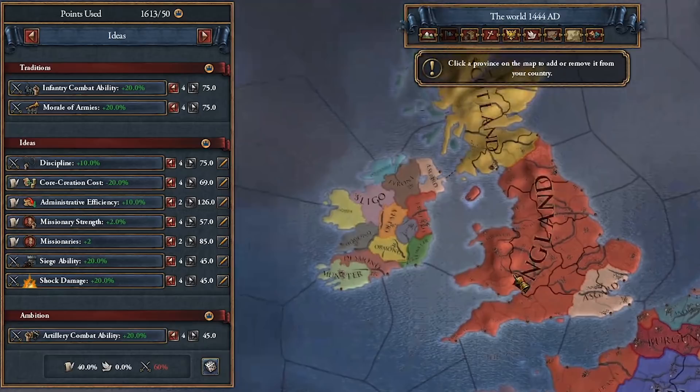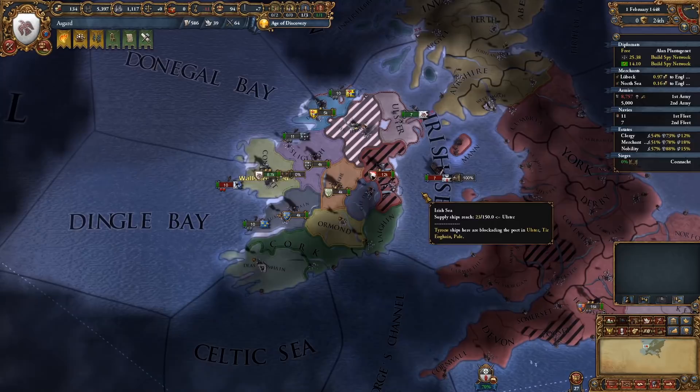My traditions were bonuses to infantry combat ability and morale. I knew that I'd have a lot of tough wars to start out the campaign with, since I had a lot of tough neighbors. So I postponed the core cost reduction and administrative efficiency until my second and third ideas. I took discipline in my first idea, and then later on I took missionary strength and bonus missionaries plus two. I finished it off with siege ability, shock damage, and artillery combat ability in my ambition.